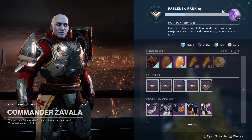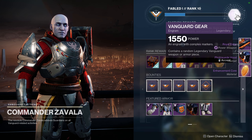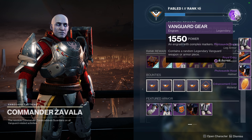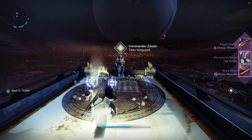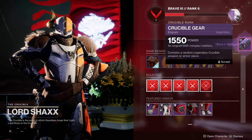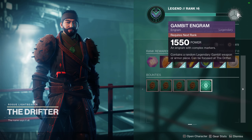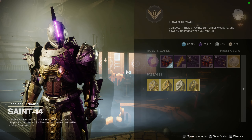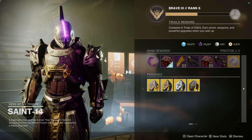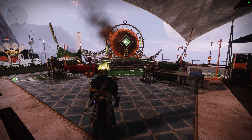Next, go to every single vendor in the tower and claim all of your rank-up rewards. You also want to try to hit level 16 with any of their ranks so you can claim the new seasonal weapon, the Reckless Endangerment shotgun. You may want to reach rank 16 a second time after resetting each vendor to unlock the unique ornament for the shotgun. At the end of the season, Bungie wipes and resets all vendor rewards, so make sure you talk to Zavala, Shaxx, Drifter, and Saint-14 over in the hangar and claim everything so you don't miss out on any god rolls or legendary shards.